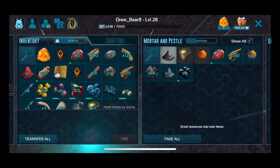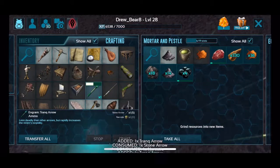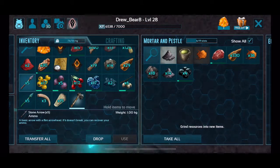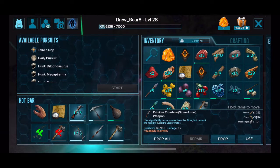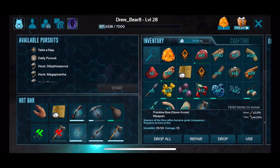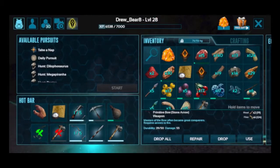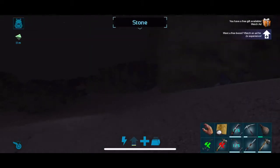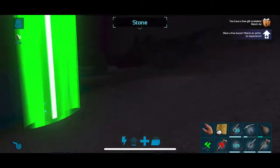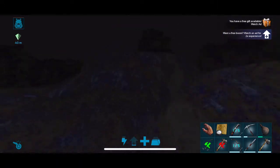You want to make Stone Arrows and Narcotics. Instead of using your Crossbow, you should use your Bow because it does less damage. The Primitive Bow with a Stone Arrow does 55 damage, while the Crossbow does 95 damage. So if you're going after a low-level one, you should use the Bow. The Bow will knock out the Triceratops fairly easily.